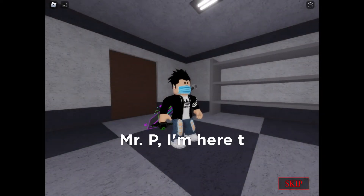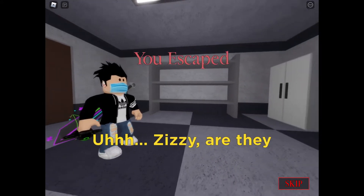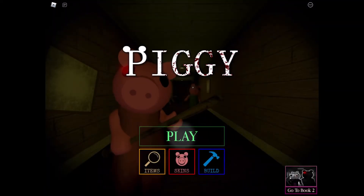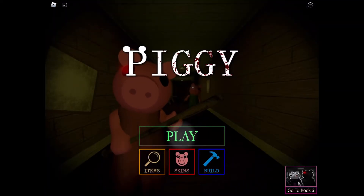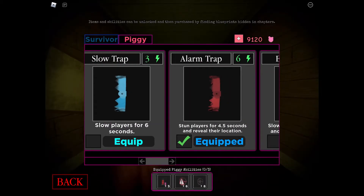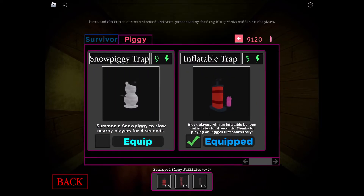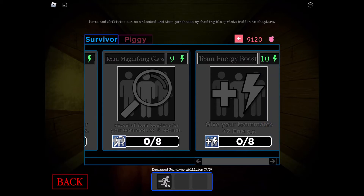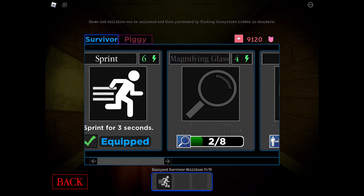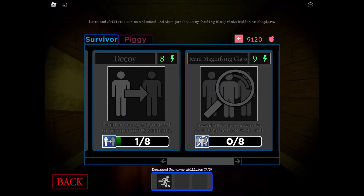We only got the trap update and the carnival changed just a tiny bit. I also looked at the cutscenes — they were mostly the same, but one thing was different: the Mrs. P photo is gone, which might be a glitch. To grind blueprints, just go to the carnival and repeat. Note that VIP servers used to be free but now cost 100 Robux.